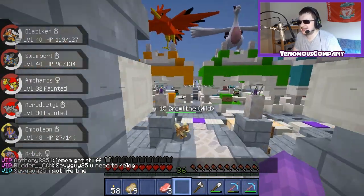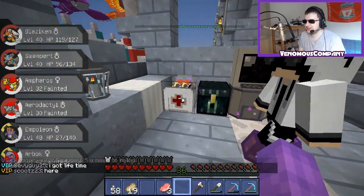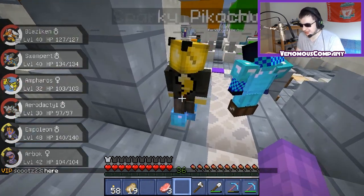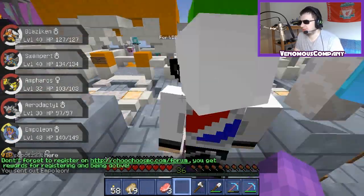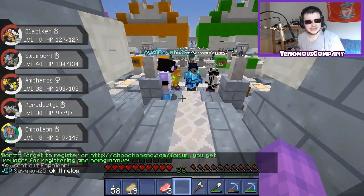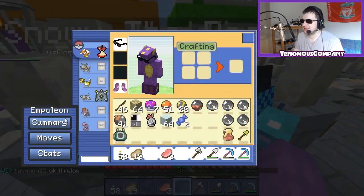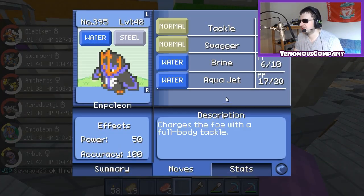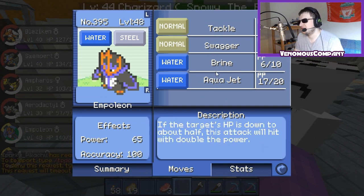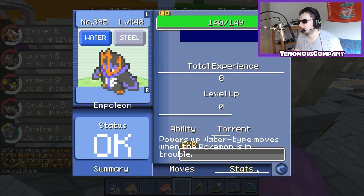We are back, guys. This is insane — we have an Empoleon. I need to heal everything up because a lot of things fainted to capture this Empoleon. But we did it — we have an Empoleon! Let's whip her out so people can see it. There we go — an Empoleon, level 48. I am so happy I managed to capture one. I do have Aqua Jet, Brine, and Swagger — not the worst moves in the world. But why is the PP not working?